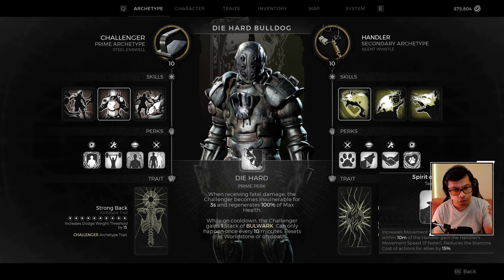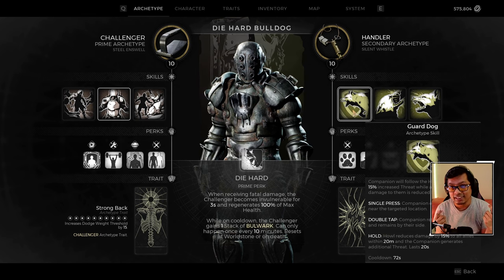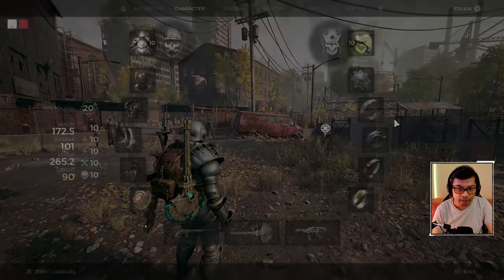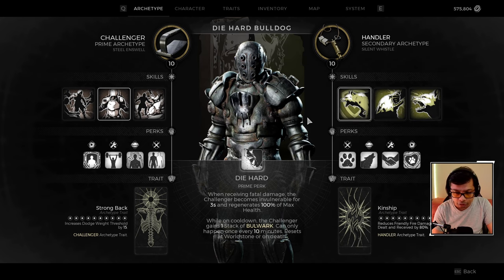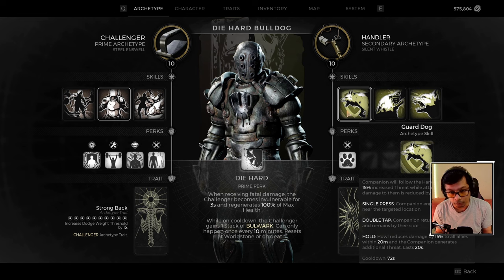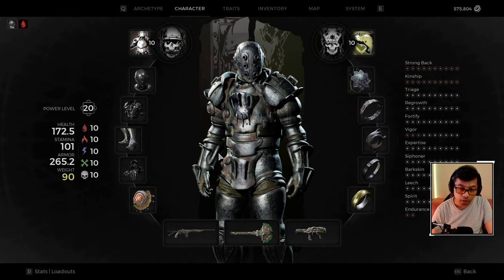I use the Guard Dog companion because you'll take damage until your spin ramps up. You can send your dog in advance to initiate combat, or as a passive the Guard Dog generates more threat than you, so enemies often prefer attacking the dog. With our setup the dog will rarely die. Using the Hold ability makes the companion howl, reducing your incoming damage and generating even more threat — I've seen bosses go exclusively for the dog.